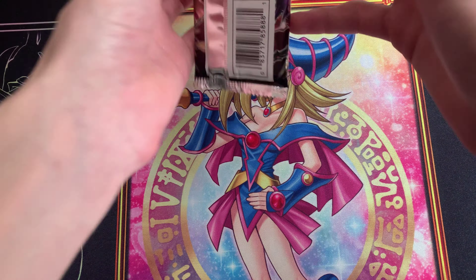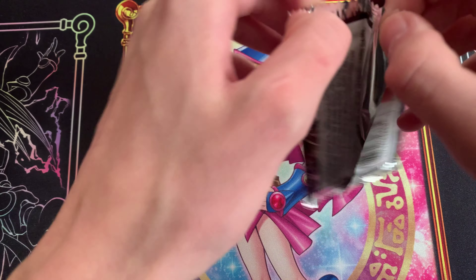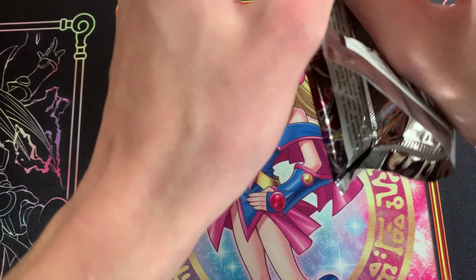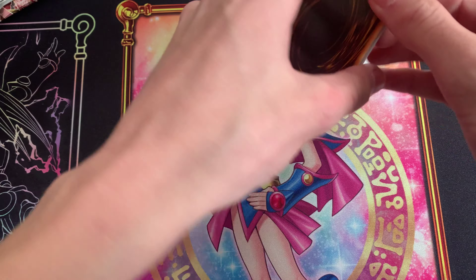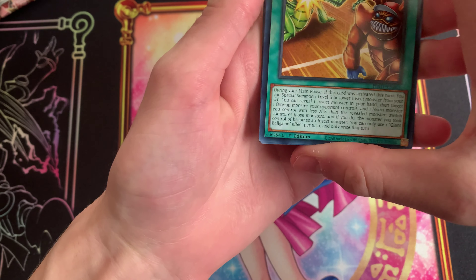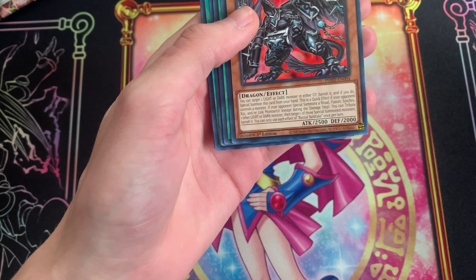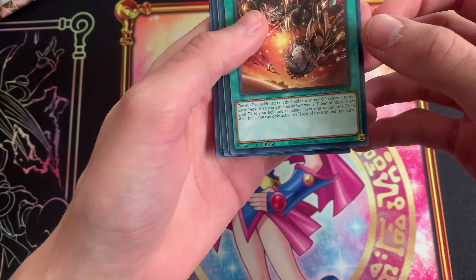I know there's some good pulls in here. I know there's just that one archetype we will not talk about. I'm pretty sure it's in here if I remember correctly. Cash Tira, Giant Ball Game, Steel Bold Drake, Light of the Branded.